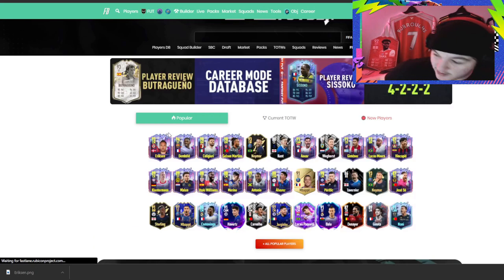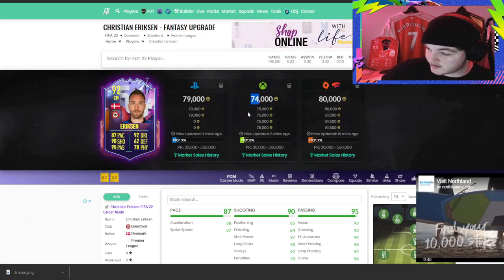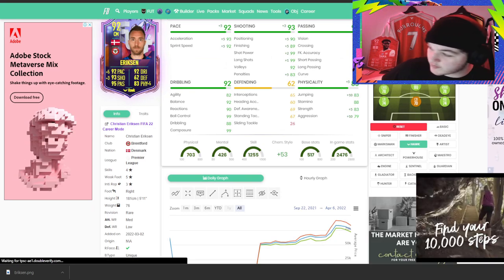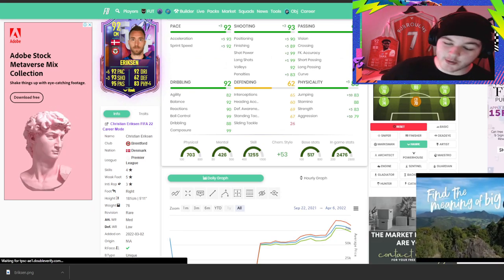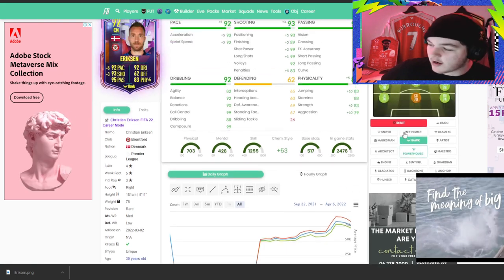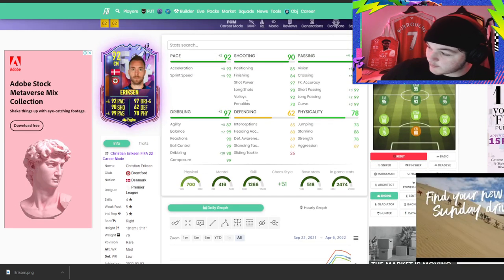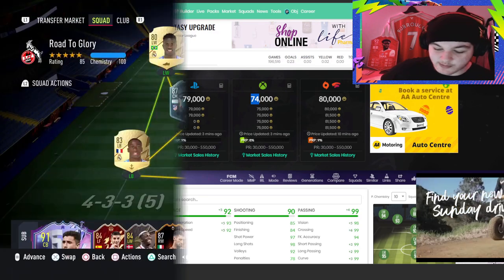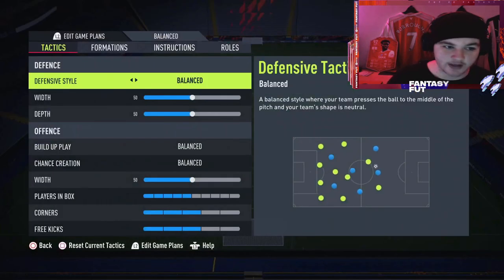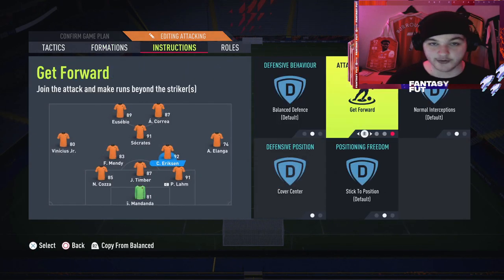Looking at Foot Bin, this card is ridiculously well priced — 80,000 coins on PlayStation, 75,000 on Xbox. With a hawk on him he goes to a 91 center mid and a 93 rated CAM. You could also go for an engine, which puts him up to a 93 rated center mid, but honestly no matter what chemistry style you use he's going to be very good. It depends on the position and role you play him in. We're playing him as right center mid in a 3-5-2 on get forward, so he'll be very attacking-minded.